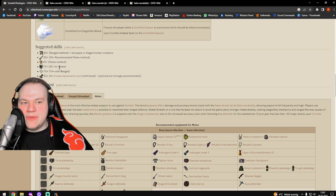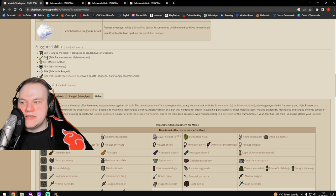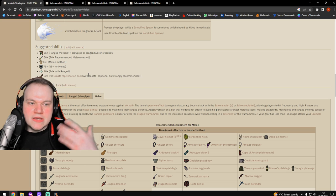Stats: basically the higher the better. The minimum you want is around 80 Attack, 85 Strength, and 85 Defence. Prayer around 74 or 70 — the higher the better.